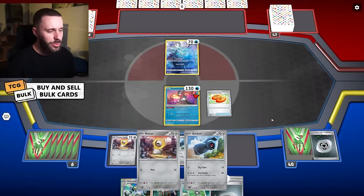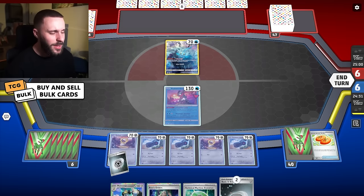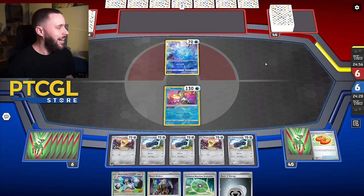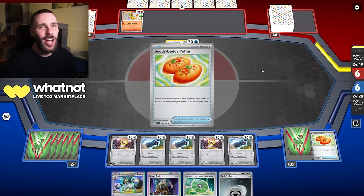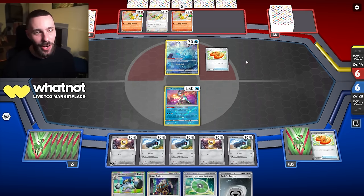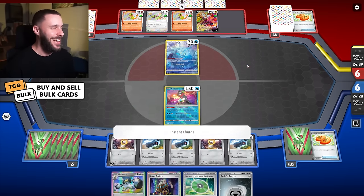Let's just full send this, man — get all the boys in, start cooking next turn. Get energy on this Melmetal, start evolving and start accelerating. I fear that I may only be coming up against Charizard and Stall, the odd top tier deck here and there — maybe an Arceus, maybe a Lugia — but I feel like it's going to be primarily Zards at this level.